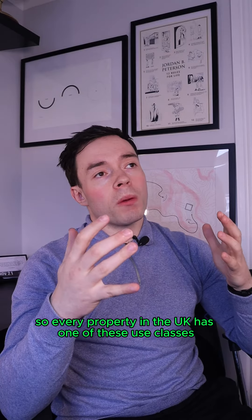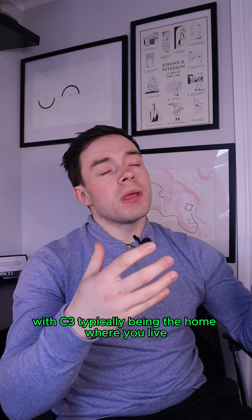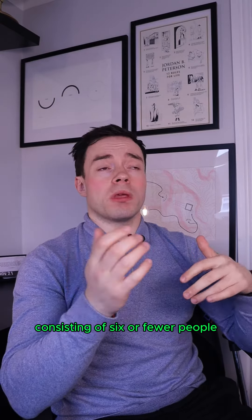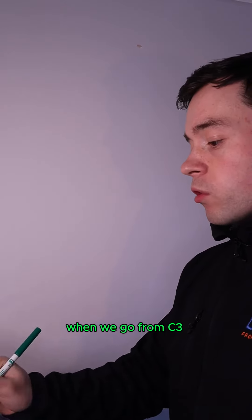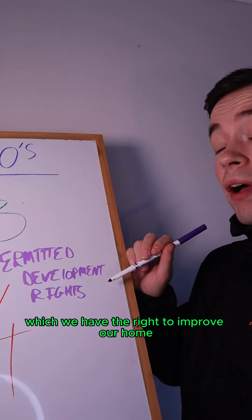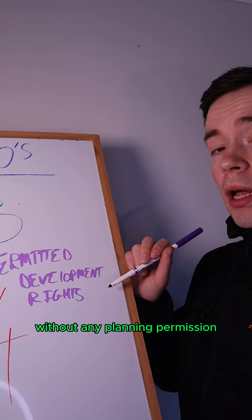So I understand. Every property in the UK has one of these use classes, with C3 typically being the home where you live and C4 being for HMOs consisting of six or fewer people. Now, normally when we go from C3 into C4, we use a thing called permitted development rights, which gives us the right to improve our home without any planning permission.